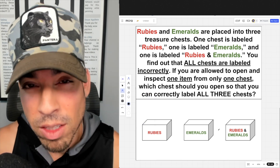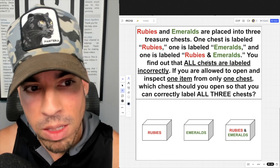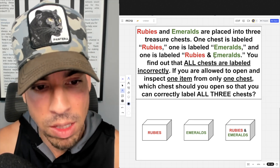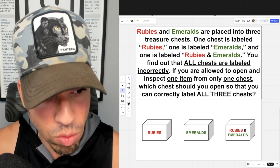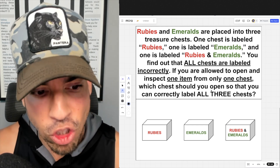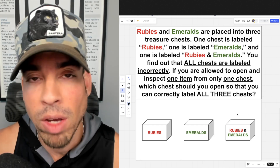Welcome back to another math puzzle. Rubies and emeralds are placed into three treasure chests — one labeled 'rubies,' one labeled 'emeralds,' and one labeled 'rubies and emeralds.' All chests are labeled incorrectly. If you're allowed to open and inspect one item from only one chest, which chest should you open so that you can correctly label all three chests?